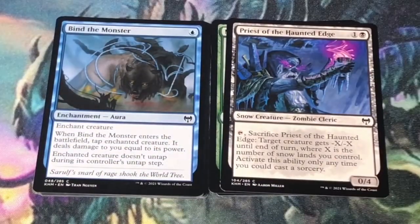Bind the Monster — single blue mana enchantment. Enchant creature. When Bind the Monster enters the battlefield, tap enchanted creature and it deals damage to you equal to its power. The enchanted creature doesn't untap during its controller's untap step. This is a useful lockdown card in blue; however, when you lock down their bomb it's going to deal damage as if it attacks you one turn.